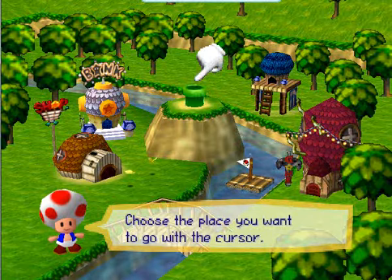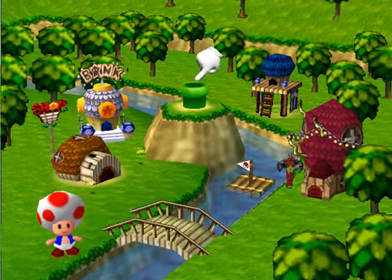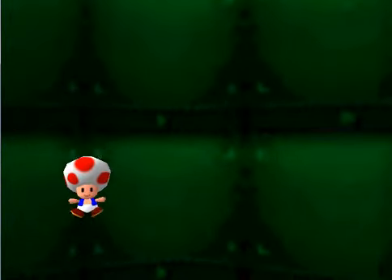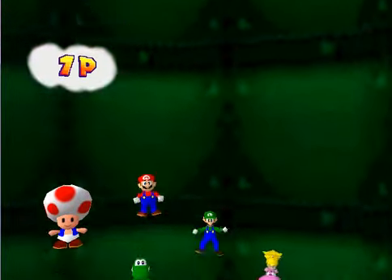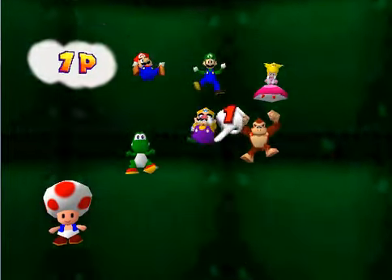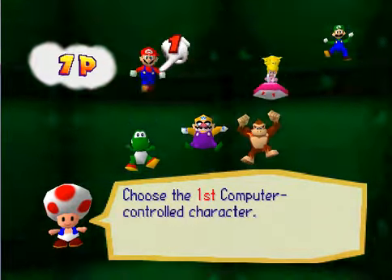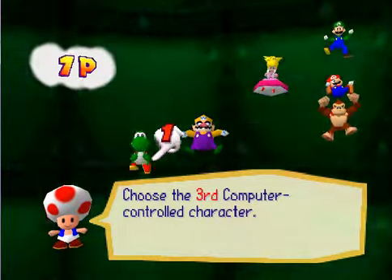We just gotta adjust the volume a little bit and we're gonna go play a game. I don't want to hear the game rules, just depart for the adventure — no rules, I know how to play this game. So what we're gonna do now is set up how many people will play — only one, of course. I'm gonna be Luigi.